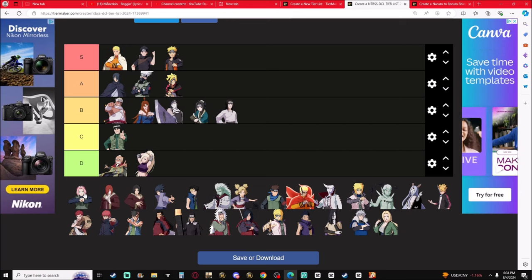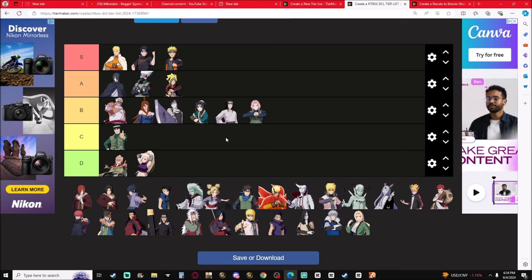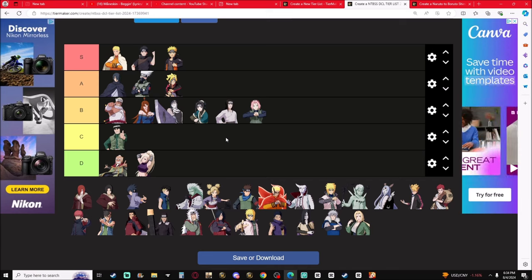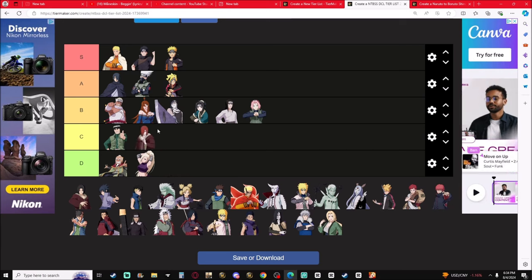Sakura — B-tier. She has Strength of the Hundred and the Flower Cannon. Those moves are very decent and useful, but if you get pressed hard enough you can still take that L. Nagato is C-tier.